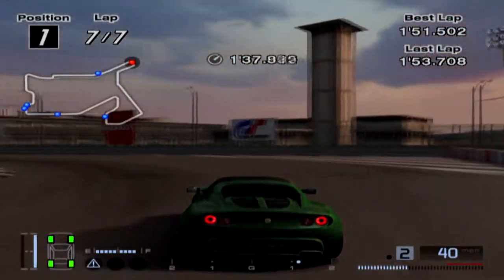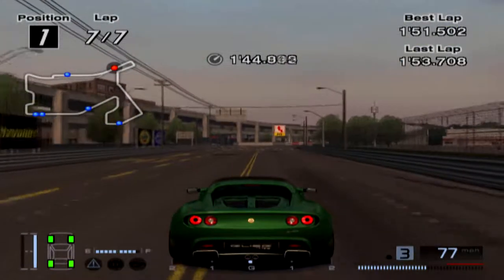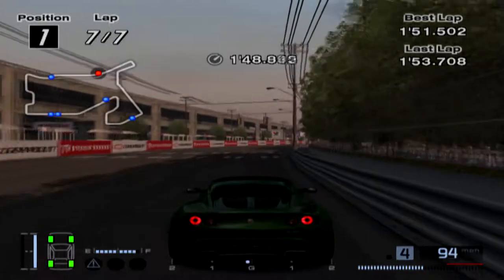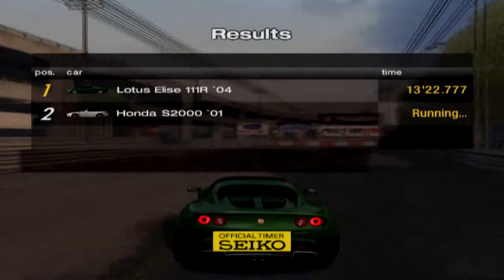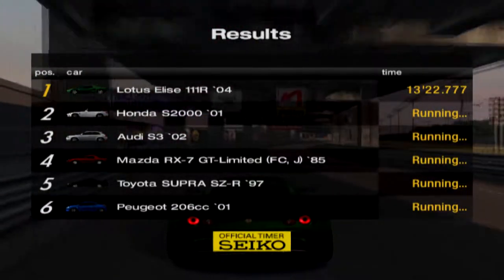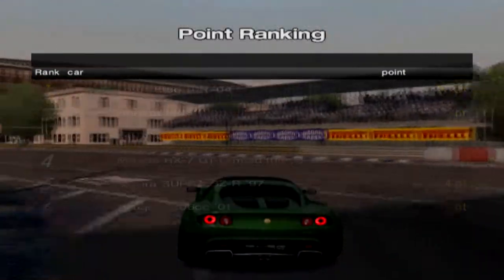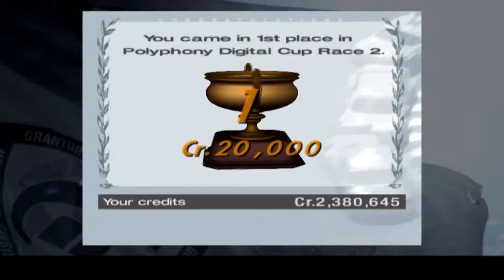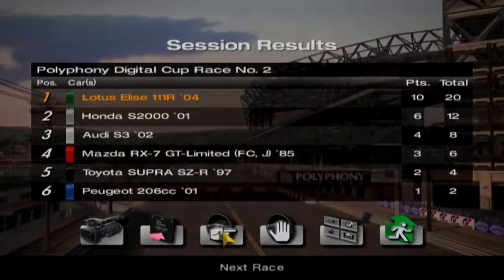Nice. Going down the long straight, going to take the checkered flag. Very very nice. We got another 10 points — both A-Spec and championship points — so it gets added into the championship standings calculation. The prize credits we got were 20,000 credits — not 2,000 credits, apologies for that.